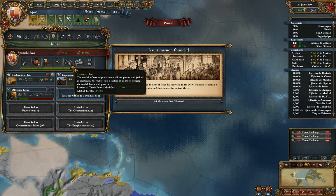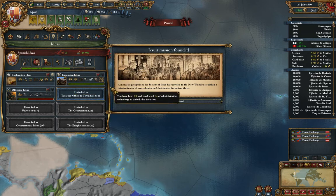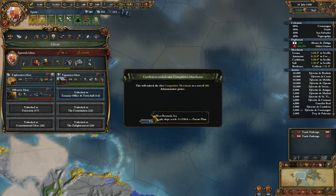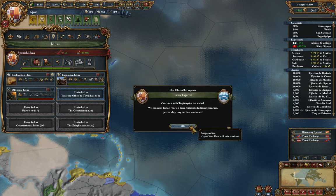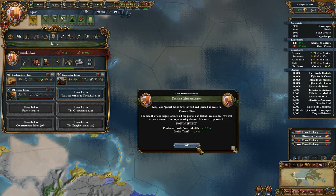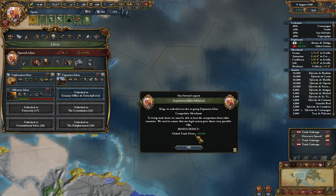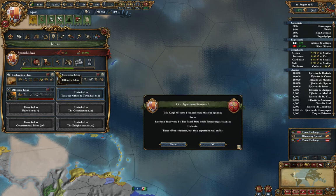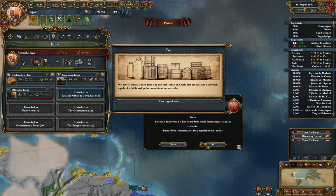Jesuit mission founded — what the hell is this? Local settler increase, okay, that's good. Like that. Boom, we'll get that done. Our truce with those guys has ended, don't really care. So, treasure fleet — blah blah blah. Yeah, that's all done. So we've done there. Excellent. So we can start putting all of our stuff into administrative ideas, which is good.